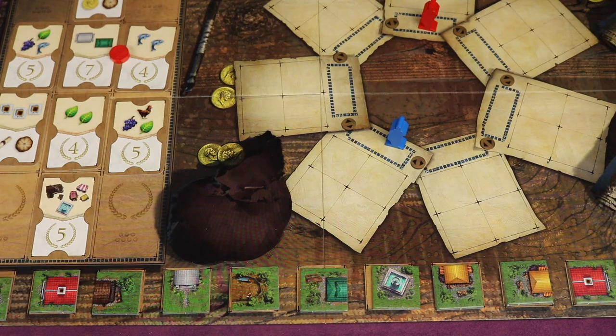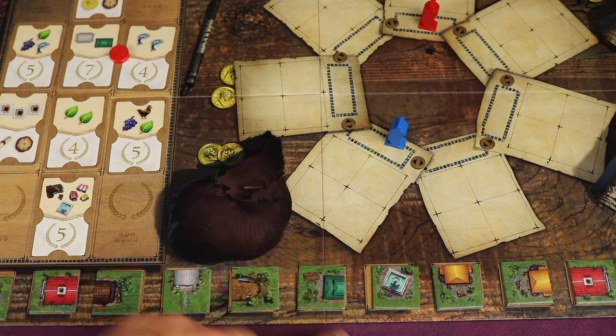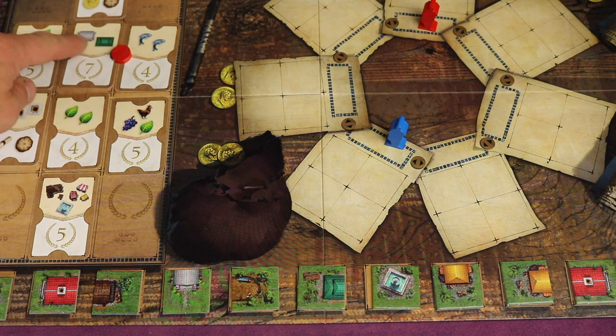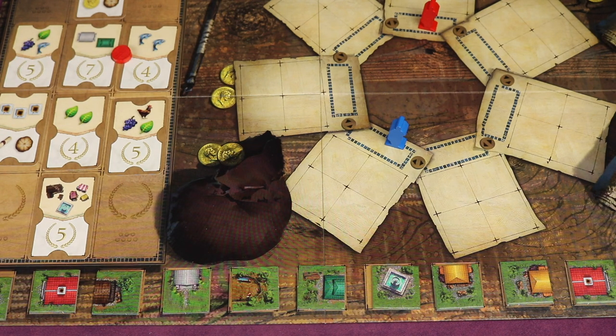A few more aspects: the bottom tiles are randomized at the beginning of the game, and if you complete a green-backed building you get to take one of these tiles and place it immediately. We also mentioned bread earlier — if you place a disc somewhere and you can't fulfill one of the two goals, you can spend three bread to avoid getting the minus four points.